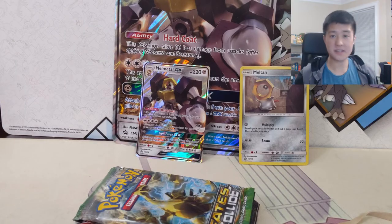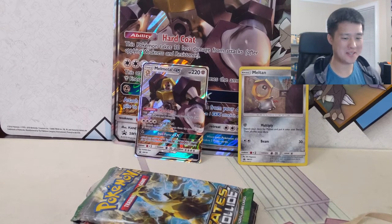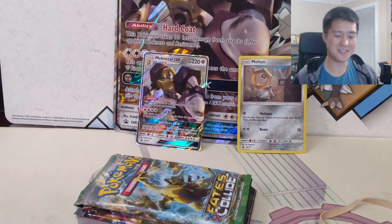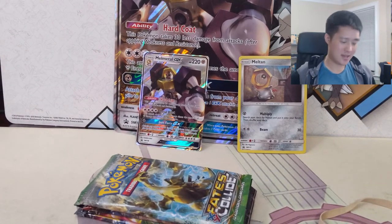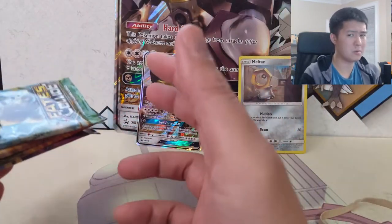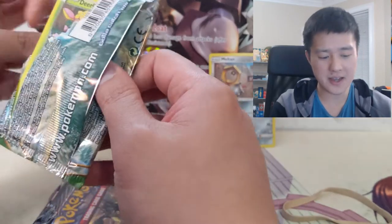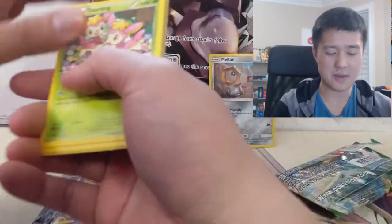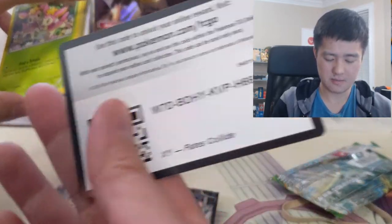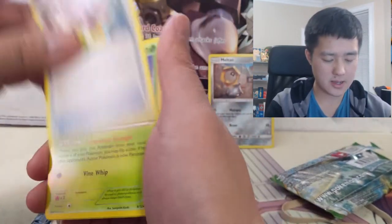Next we'll jump into the Melmetal GX box opening. I already opened the box ahead of time — it's a little painful watching myself fumble trying to open boxes. Here's the code card; let me know what you get for it, I'm guessing it's just the promos. We're taking one last stab at pulling that Wild Lord Magikarp GX so I don't feel like I cheated by buying the collection box.